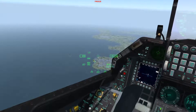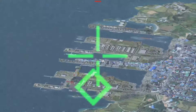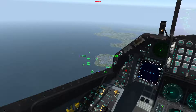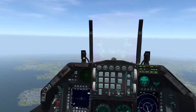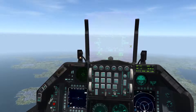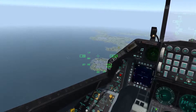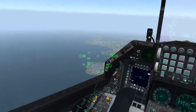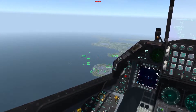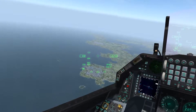If you don't know where the target is, switch back to nav mode and look for the steer point diamond — it shows where the target is relative to your position. You can zoom in using the mouse wheel or a joystick shortcut. A keyboard shortcut (F6) can also toggle between air-to-ground and nav mode quickly without interacting with the cockpit. With the target about 45 degrees off the nose, it stays visible as you fly toward it.